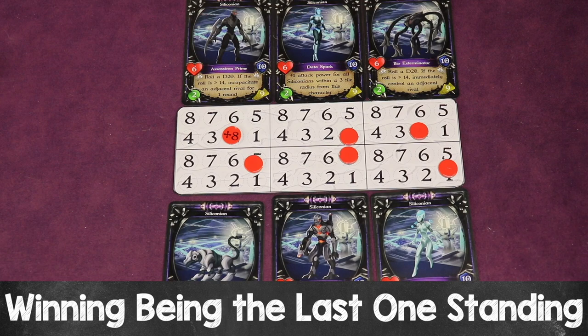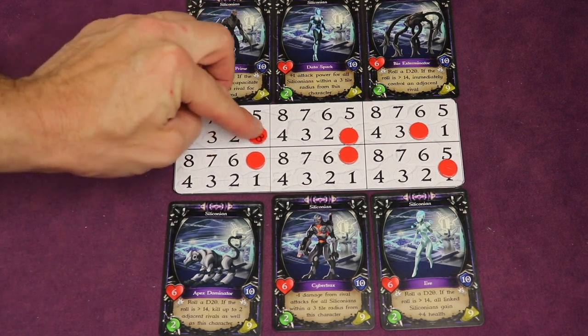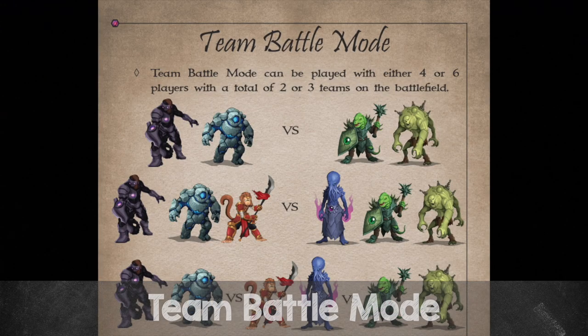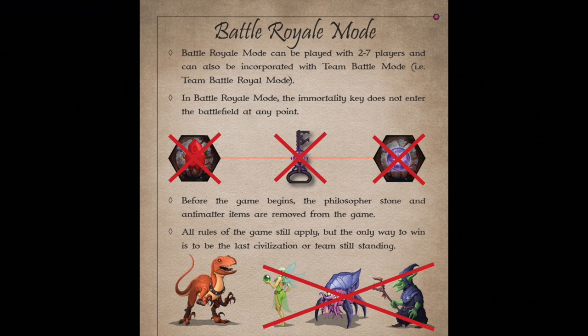You can also win by being the last civilization with any characters still alive. For health tracking: if a character's health exceeds eight, flip the health token to show the eight-plus side. In two-player mode, each player controls two civilizations and alternates which one they control each round, with all normal interaction rules still applying. There's also a team battle mode for four or six players forming two or three teams, where each team collectively chooses one player to control their civilizations per turn. A battle royale variant removes the immortality key crafting win condition, leaving only last-civilization-standing as the victory condition, and can be combined with team battle mode.